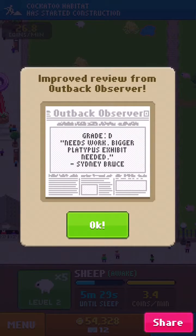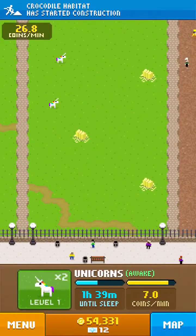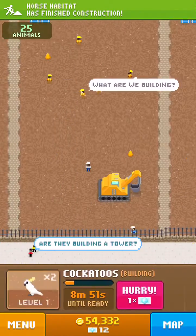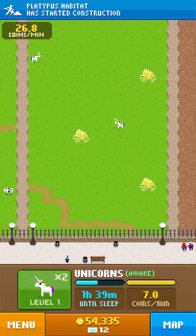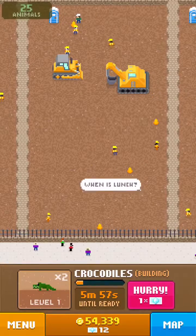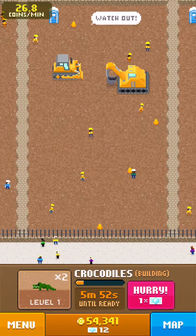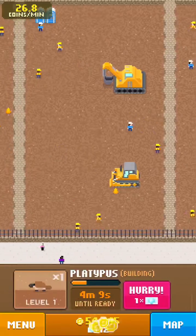Grade D, needs work — bigger platypus exhibit needed. We have one, two, three, four — five? No, four. We're missing two: that lizard thing and the mythical. Let's go on a couple more and try to find them.